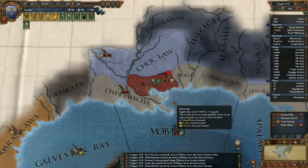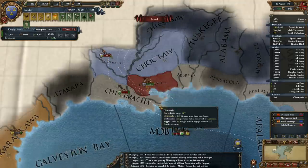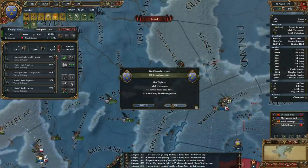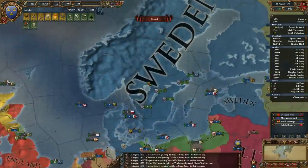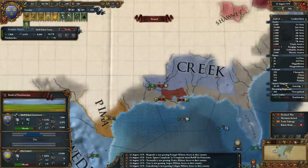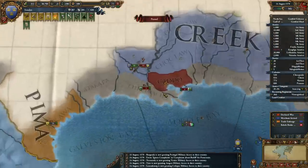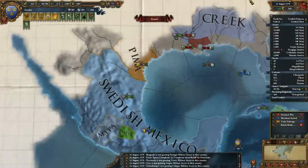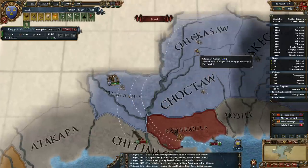Engage the enemy, walk them out. Let's move on to here. That diplomat I'll keep on hand. Engage the enemy again. These colonies have got a massive amount of time left on them. Any rebellions down here? No, good. Let's wipe them out. Let's go exploring now.